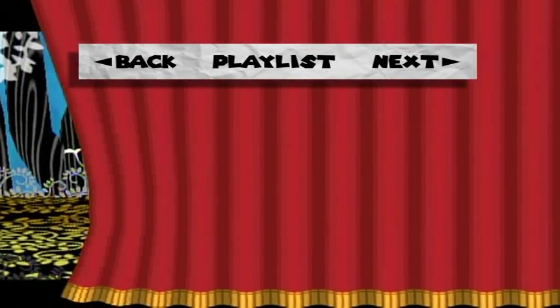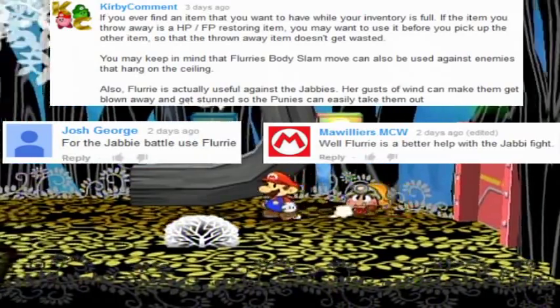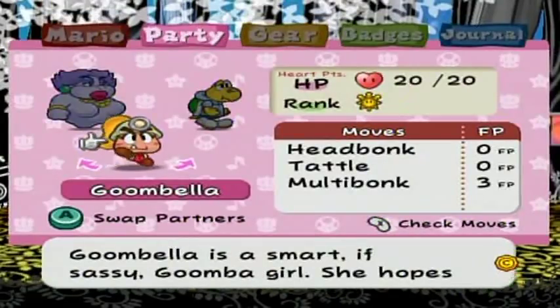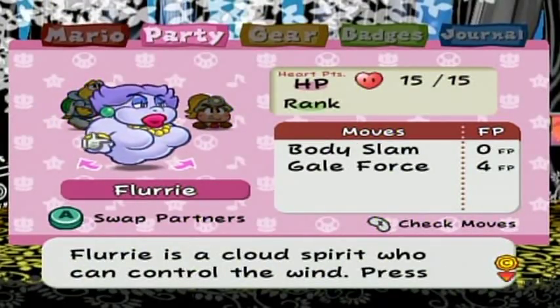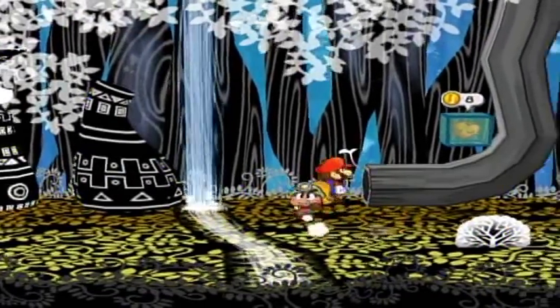Hello everyone and welcome back to the walkthrough! In those jabby battles, a bunch of people told me that you're actually able to make an impact on them by using flurry to blow around the jabbies, and it'll apparently throw them off and make it easier for the punies to knock them out. Anyway, I've got four star pieces to collect in this tree, so let's get on them!